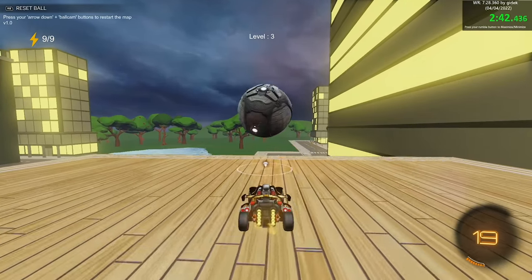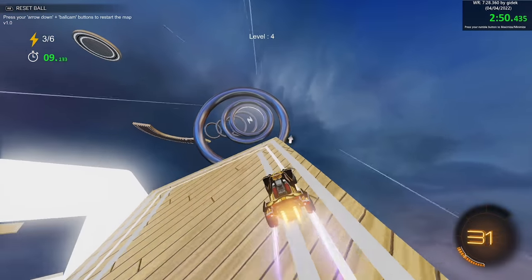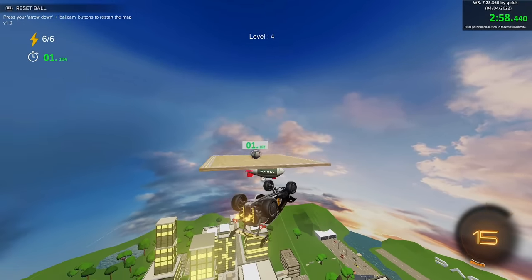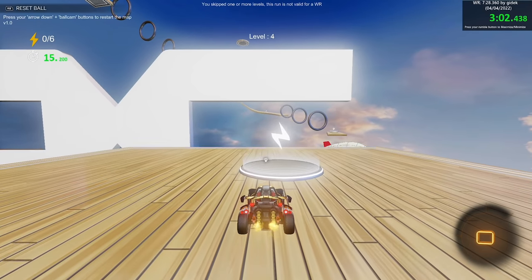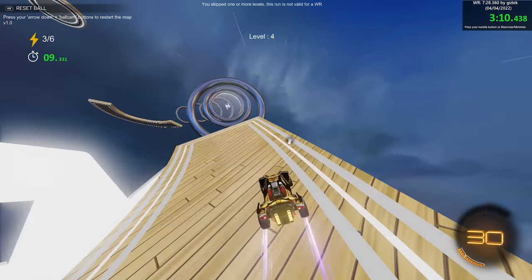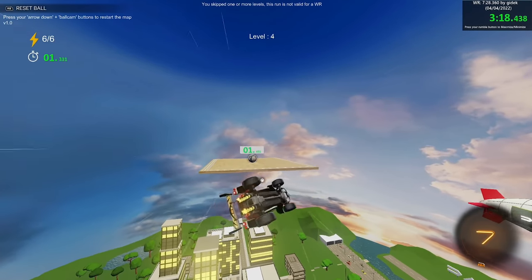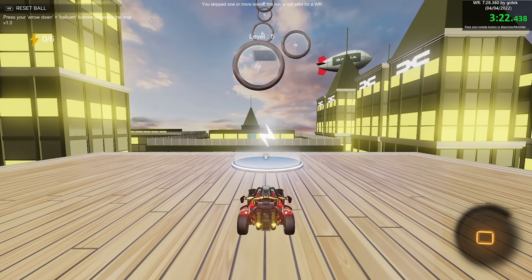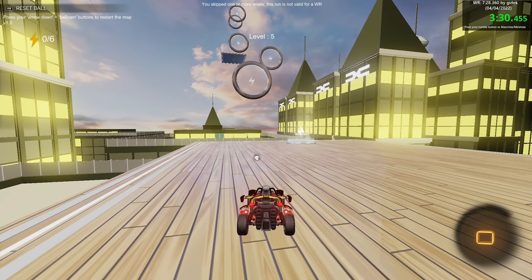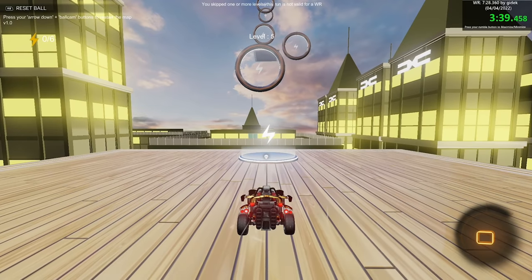You don't even need to use any boost here because I have so much speed. Moving on to level 4, the first speed one — use that diagonal flip to make sure you keep your speed up. Only use boost when you need to recover your speed on the ramps. This ramp right here loses the most speed out of the whole level, so make sure you land pretty smooth for that quick turn. The nice thing about Rocket League is there's no real air resistance in the air, so you can just let yourself drift and not waste boost.